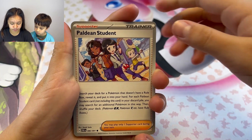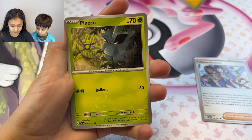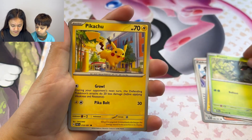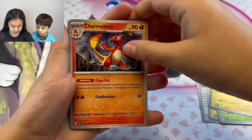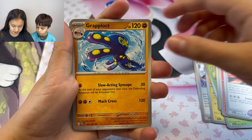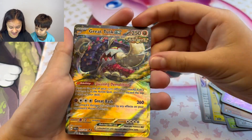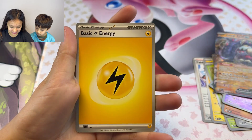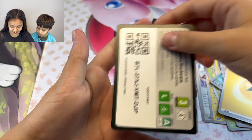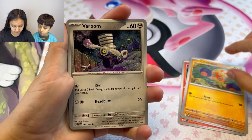This is pack one of my Paldean Fates blister pack, and we have Pleading Student, Chincho, Pineco, Pikachu, Charmeleon, Techno Machine, Grapplock, Mastriff, Swobat, Gray Tusk EX Ancient, energy, and a code card. This is pack two, and I have Charredette, Clobbopus, Bravoom.